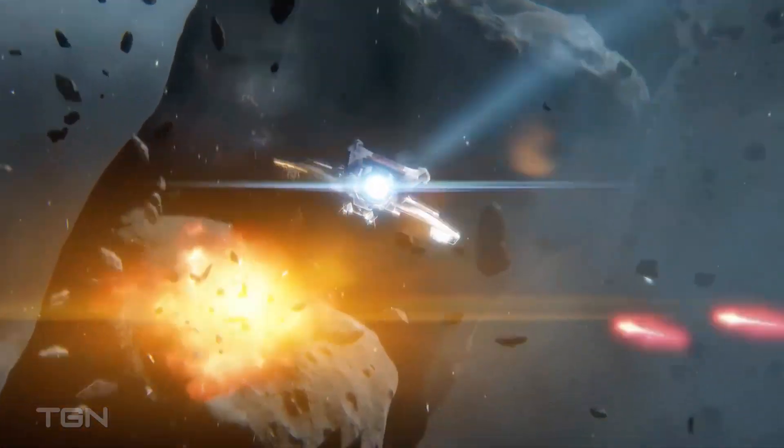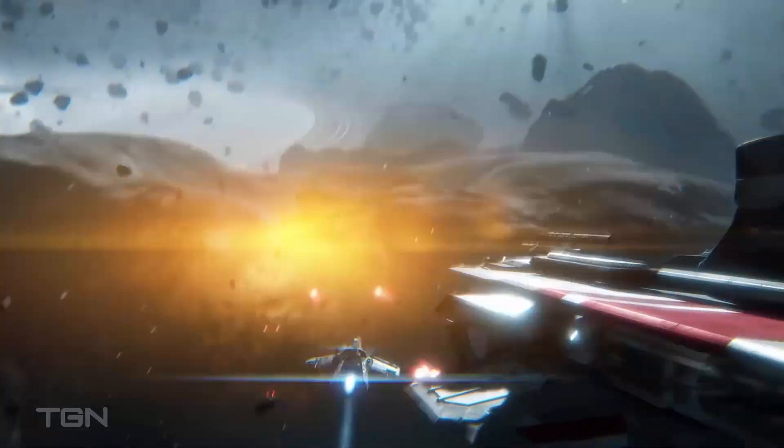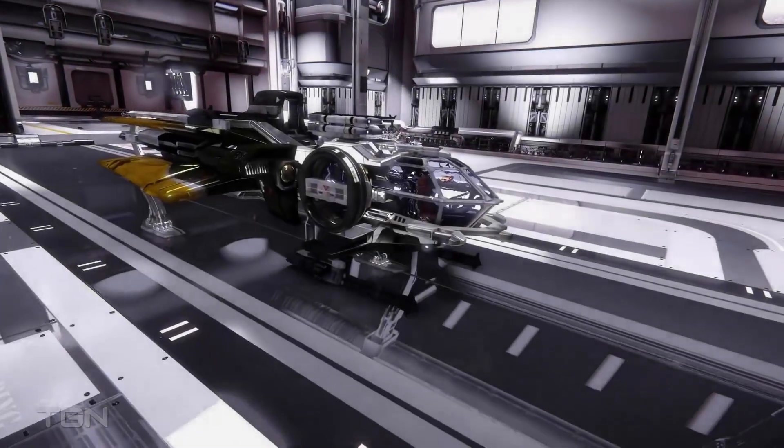The Aurora Clipper is perfect for a trader, businessman, or entrepreneur. Swapping out for a smaller power plant and less armor, she has an expanded cargo bay to carry more goods.